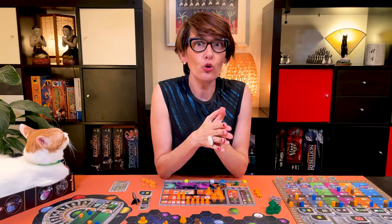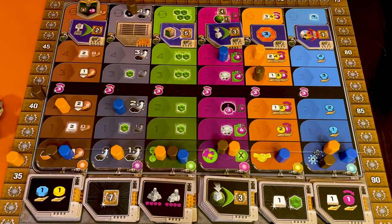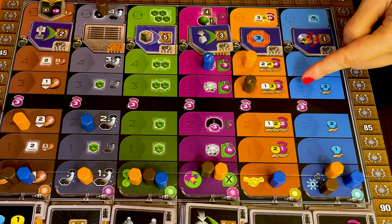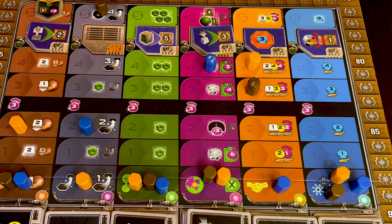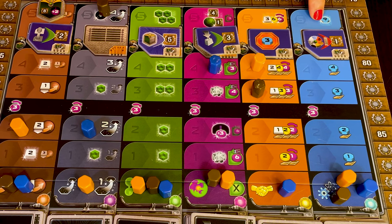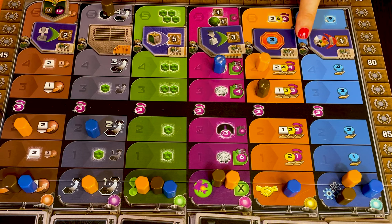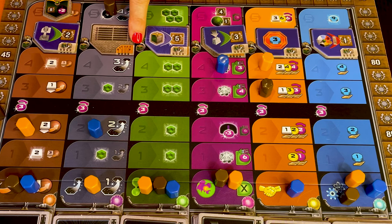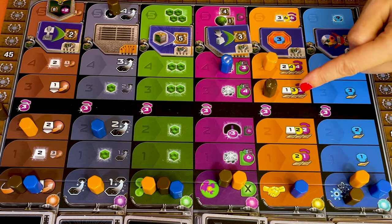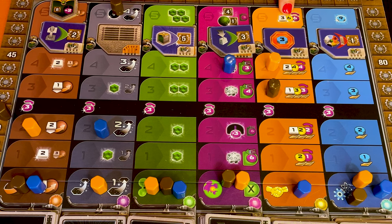The fifth action is to spend four knowledge to go up one research level. The blue science track lets you collect more knowledge during income, and like all tracks, you charge three powers when upgrading from level two to three. When you reach level five, you can collect nine knowledge points. To get to level five, you must first flip the green side of a federation, and once one player is there, other players cannot pass level four. On the economy track, you improve your income for ore, credits, and power — at level five, immediately collect three ore, six credits, and upgrade six powers.